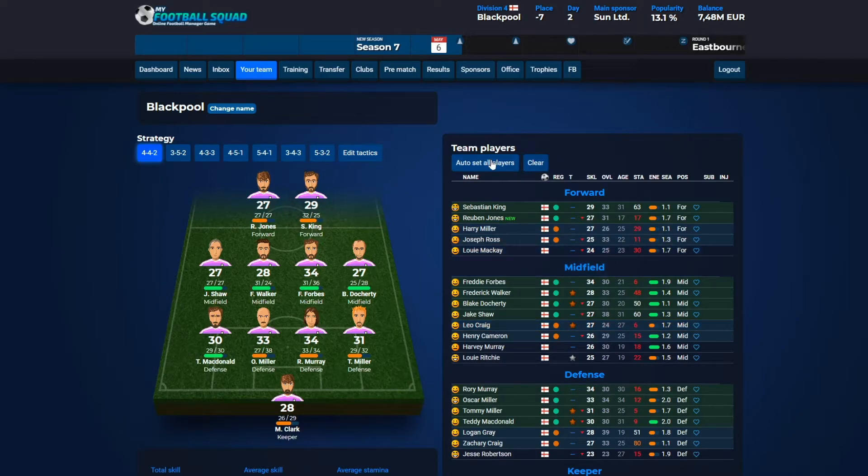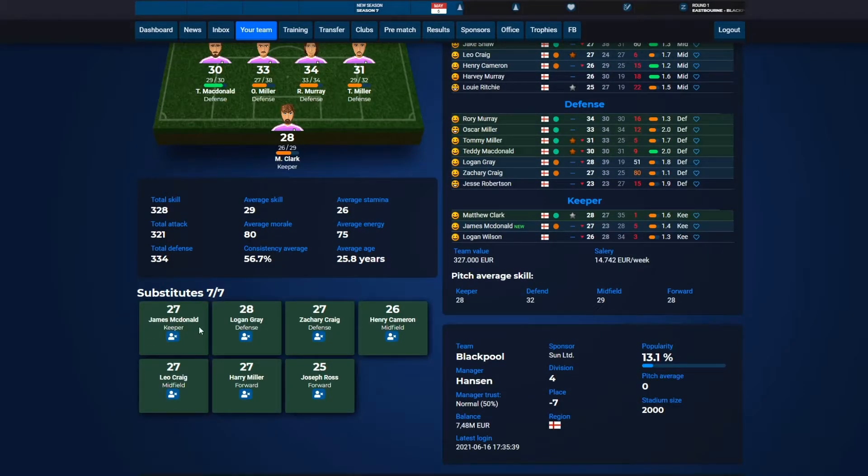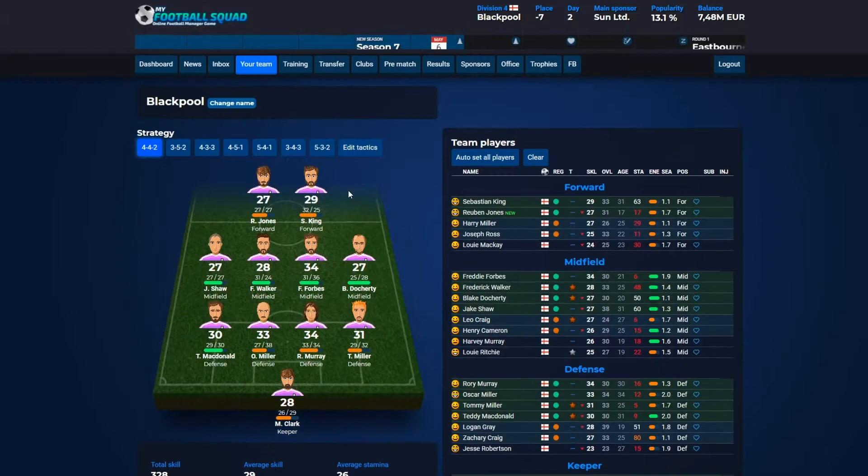When you get your new players, you need to click 'autoset all players' and the system coach will select only the best players for the team. If you scroll a little bit down, you can see that you also have some substitutes, which is very important because players will get worse during the match, so you need to replace players during the match.